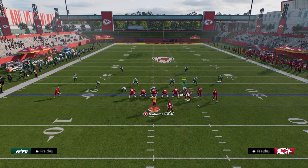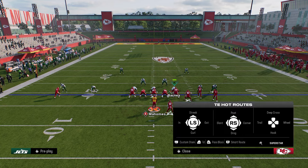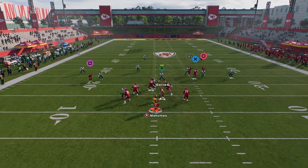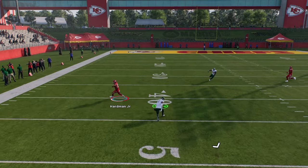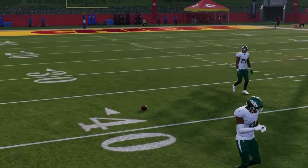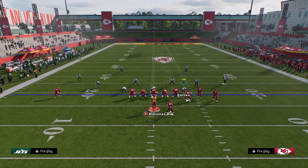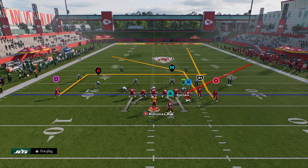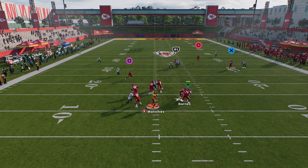The other thing we can do against cover three is if the cover three cloud was flipped. A lot of times this post route has a good chance of crossing the face of the middle third and getting into a soft spot against cover three. This is why we stem him up to 15 yards. If you don't stem him to about 15 yards, he cuts too early and oftentimes won't get open for you.